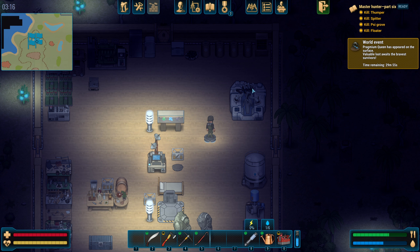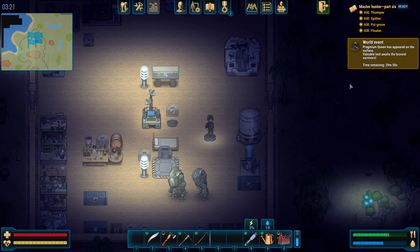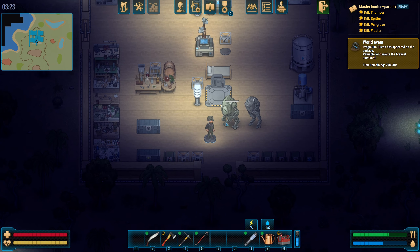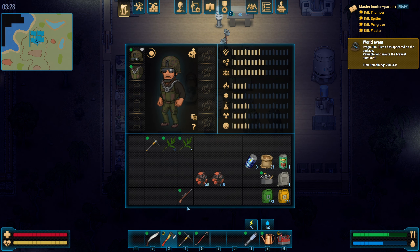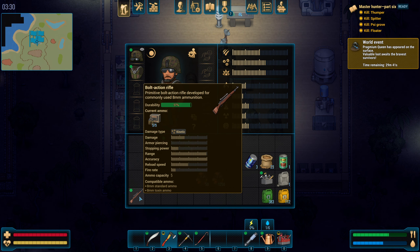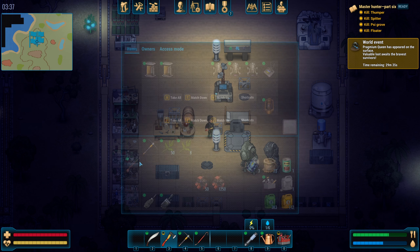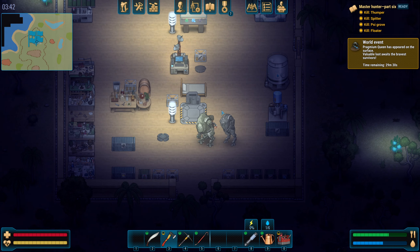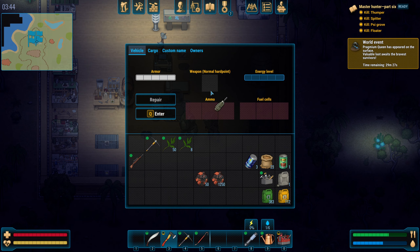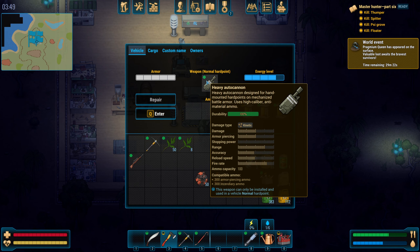I'm a bit disappointed because I kind of wanted to do this event but I'm not ready yet. Apparently you need behemoths to fight them, but I'll give it a go with Manul. I have created autocannons as I mentioned — I think you were there in the last episode when I was actually crafting them. I got a light autocannon and a heavy one, and I just want to check them.